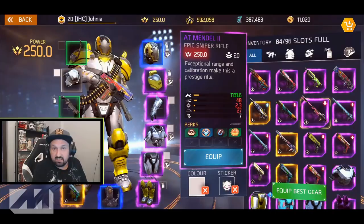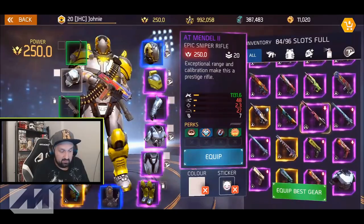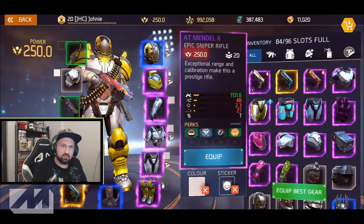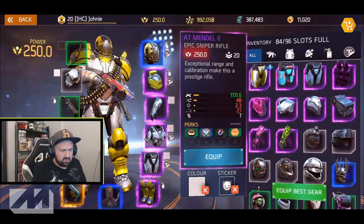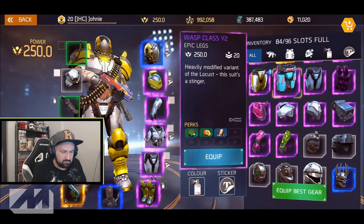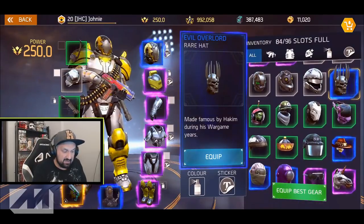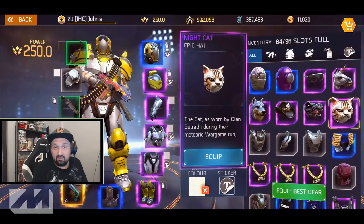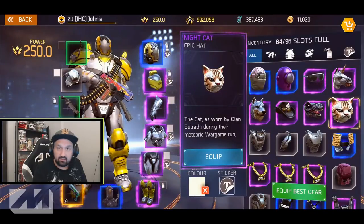Right now I kept one rocket launcher to farm ribbons sometimes. I kept the Basin — one of my AT Mando — because I used a custom paint from the Easter event on it. But if you look at my weapons, I don't even have that many. For gear, I'm keeping a couple of shoulder pieces — crit damage versus loot for farming and PvP — and some pants with perks for extra pistol or SMG bonuses.